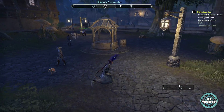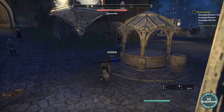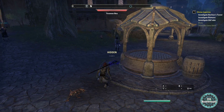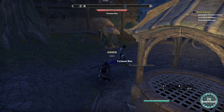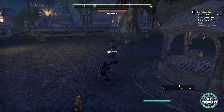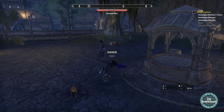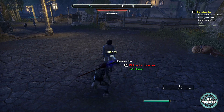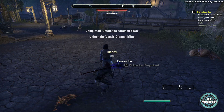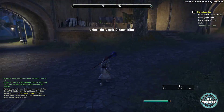What we need to do is pickpocket her. To do that, you need to hide by clicking Control, and go from behind her as close as you can. Wait until she stops, make sure you are hidden — otherwise it won't work — and make sure the guard doesn't see you either. Then pickpocket her. There you go, that is the Bossy's Mine Key that you need for the Divine Inquiries quest.